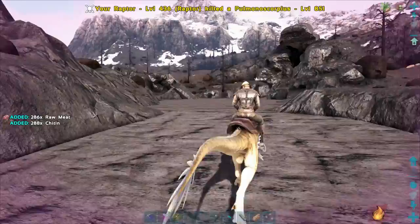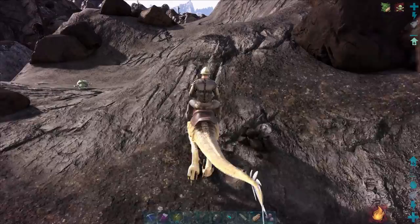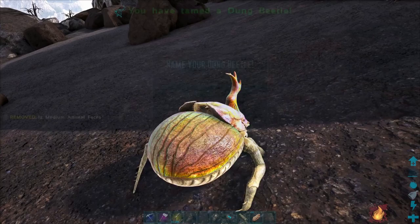Another option is to get an Argentavis or other large flyer to pick up the dung beetle and carry it to a safe place to tame it. This is probably the easiest option for anyone.